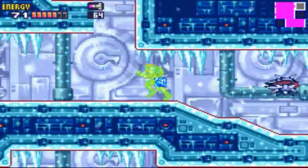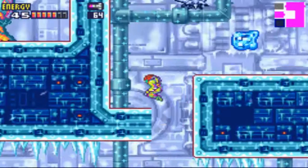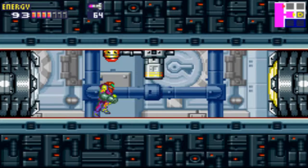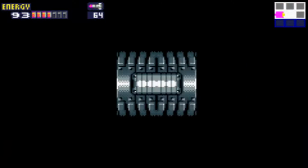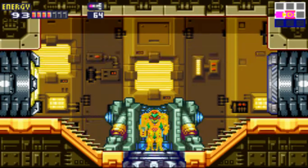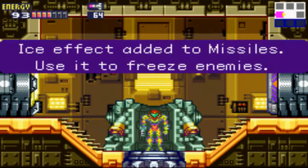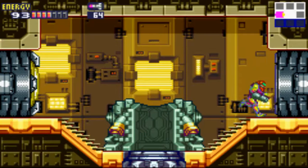Now we can just... go — whoa, wrong way. We want to go back out this way. Blast this gate real quick, and into the data room we go to get the ice missiles. Ice missile effect added. Use it to freeze enemies. That's right, folks — we get to freeze enemies now. It's pretty awesome. I'll show you guys in a second here how it works. Can't use it on the X, so don't try.